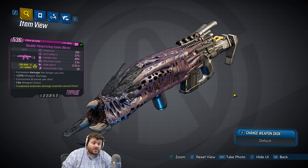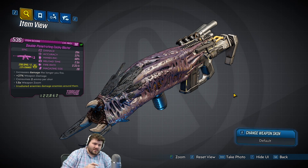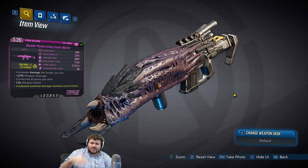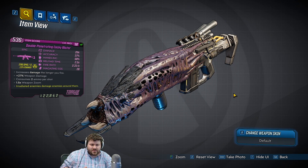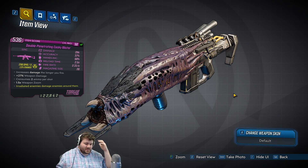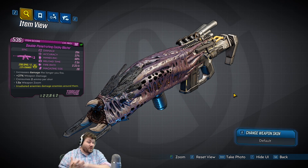It also increases damage the longer you shoot. I've loaded these up on bottomless mag Moze and you can shoot it forever, but the damage does have a hard cap — seems to be around plus one thousand to plus two thousand off the base damage. So it's not ridiculously overpowered; you can't one-shot a boss. Kind of wish you could — that's actually why I tried that build out.